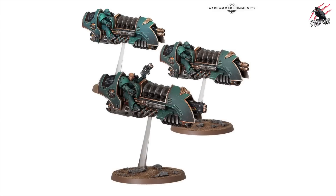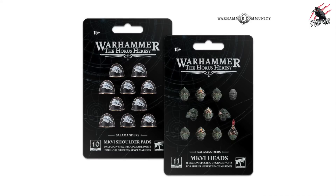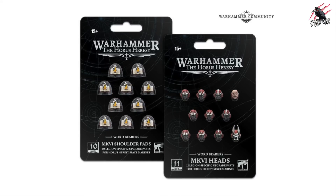Now we're on to the Horus Heresy. These are the Sky Hunter Squadron - they look pretty cool actually. You're going to get a set of three in the box. We've also got Forge World with some more Horus Heresy upgrades. You can get Mark VI shoulder pads for the Salamanders, and Mark VI heads as well - so if you want to personalise your Salamanders, now's the time. And then for the Word Bearers, they've got two upgrade packs too: Mark VI shoulder pads and Mark VI heads.